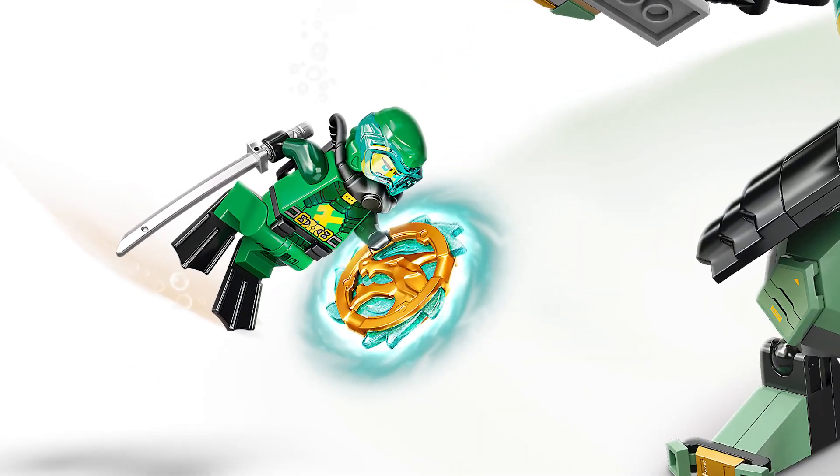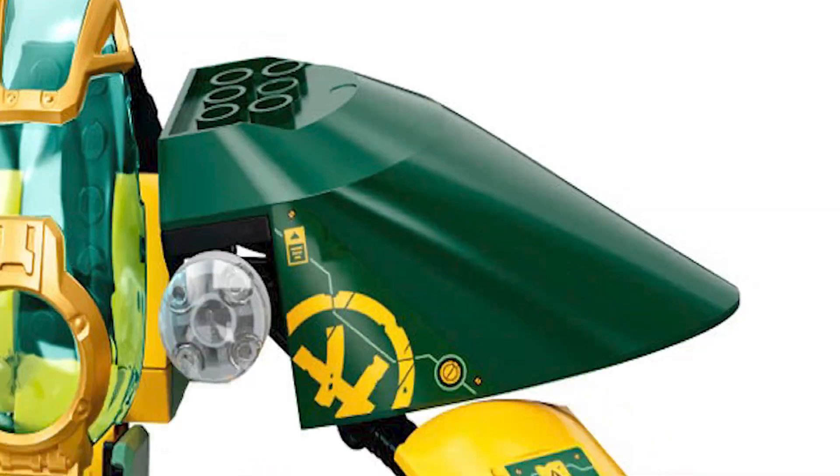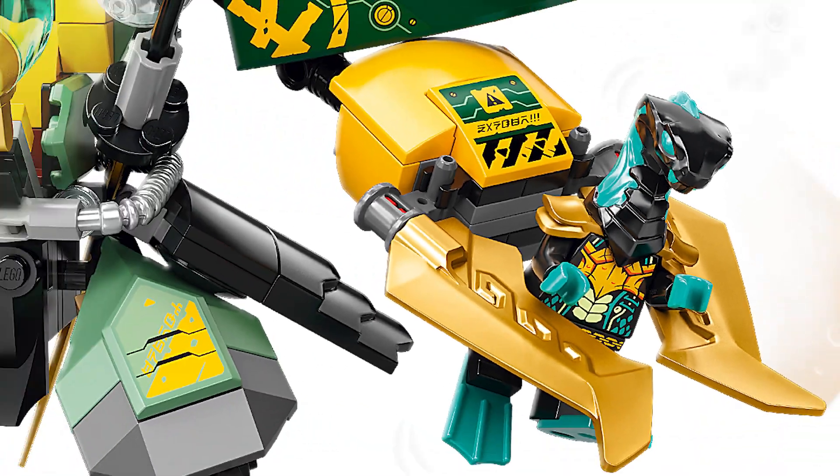First, we got this ugly underwater mech. Literally, that's a ship hull for a shoulder pad. It's just way too big. That arm can't grab anything. Look at those ankles.